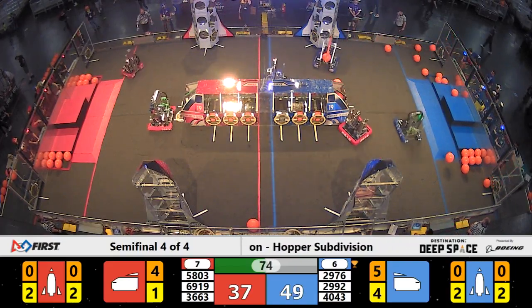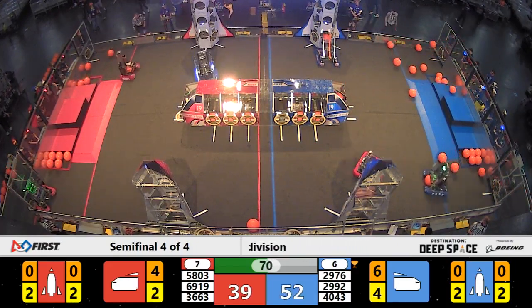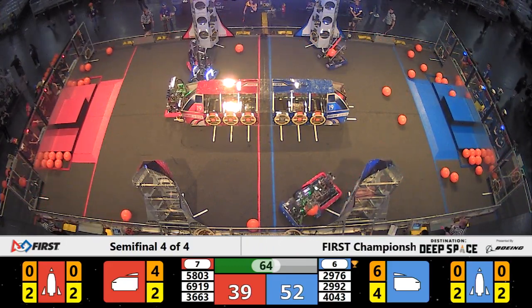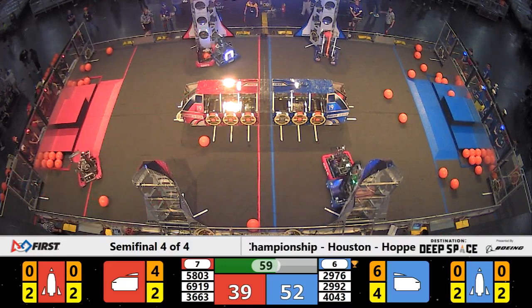Commodores pushed them around, but it looks like Spartabots swung around and scored in the nose cone of the cargo ship instead. Here comes Nerd Herd on Blue — they've got two hatch panels in place, but that piece of cargo wasn't able to score in that Blue Alliance rocket. Blue Alliance is still leading as we approach T minus 60 seconds until liftoff.